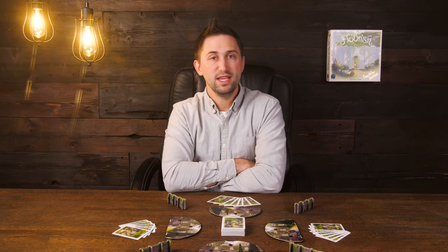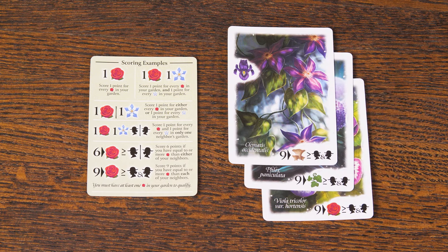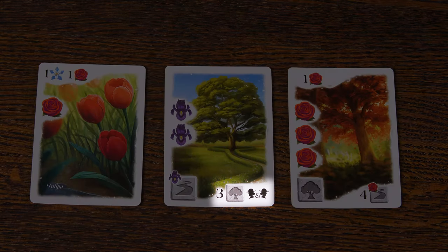Next is just a few small changes when playing with two players. During the game, when you would normally pass one card to the neighbor on your left and one to the neighbor on your right, you'll just pass two cards to your only other neighbor — they essentially represent both neighbors. So when scoring abilities refer to either or both of your neighbors, you'll only be referring to the one other player. Also, when scoring path cards, which normally score points based on stone symbols in both your neighbor's gardens, instead you'll score points for these stone symbols in your neighbor's garden and also in your own garden.